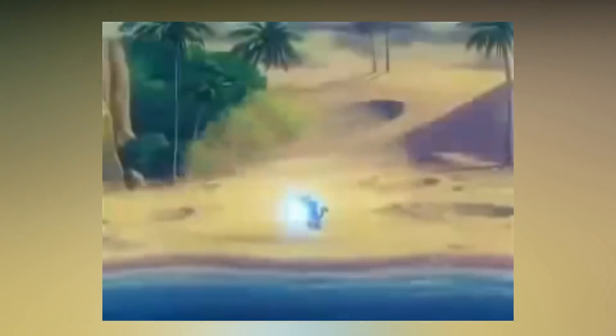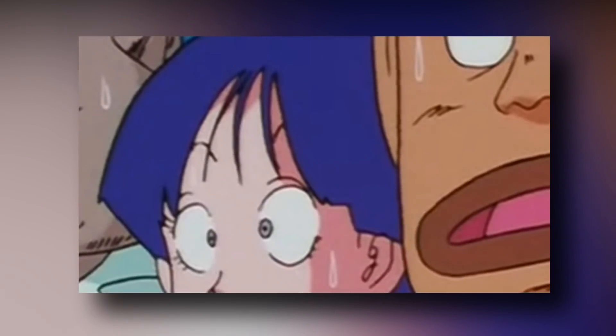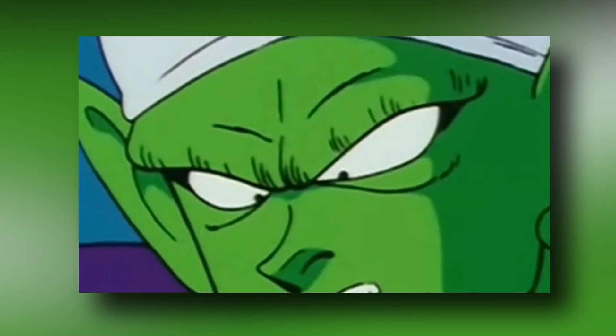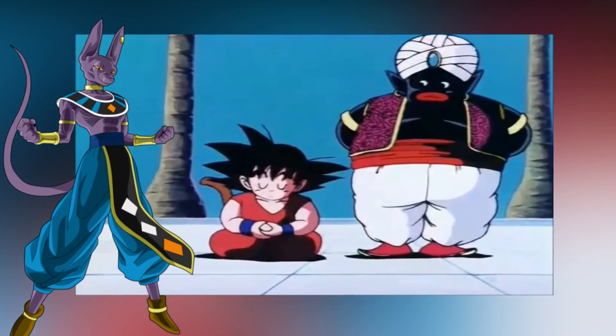This brings us to Goku's fighting brilliance — he mentally shows a frightening capacity to learn moves or techniques that would take characters many years to attain. This is evident with Goku learning the Kamehameha on the spot by merely seeing it once, whereas Master Roshi, the strongest fighter on Earth at one point, took 50 years to develop the technique. Goku's capacity for learning not only allows him to mimic techniques but develop stronger versions of them, and his limitless potential allows him to catch up even to gods like Beerus who existed for millions of years.